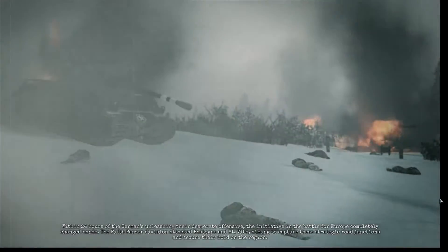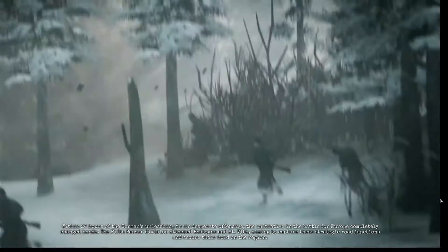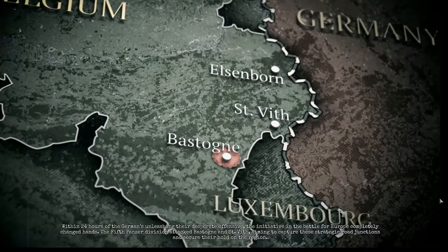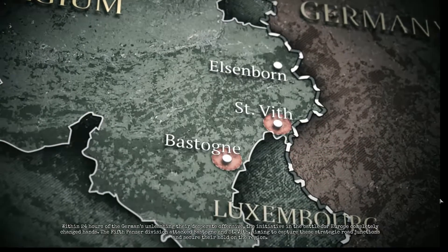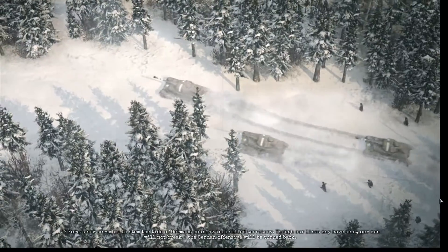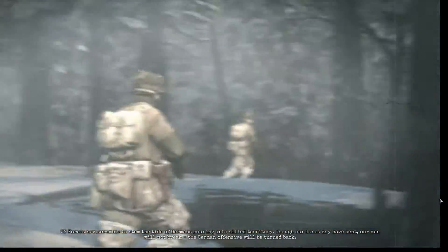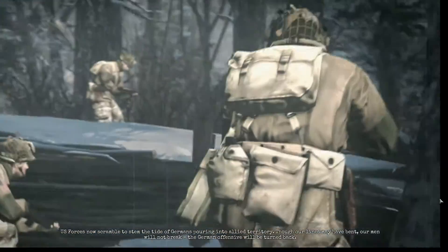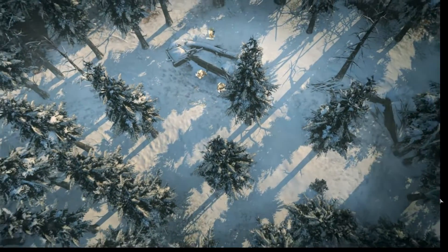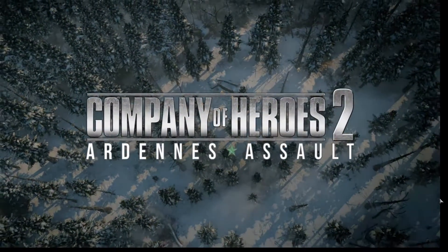And the Germans are taking full advantage of the situation. Two full panzer divisions hit the weakly defended Losheim Gap along a 45-mile front, driving deep into Belgium and Luxembourg. Within 24 hours of the Germans unleashing their desperate offensive, the initiative in the battle for Europe completely changed hands. The 5th Panzer Division attacked Bastogne and St. Viet, aiming to capture these strategic road junctions. U.S. forces now scramble to stem the tide. Though our lines may have bent, our men will not break — the German offensive will be turned back.